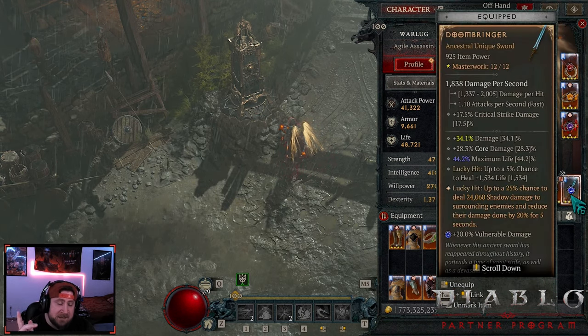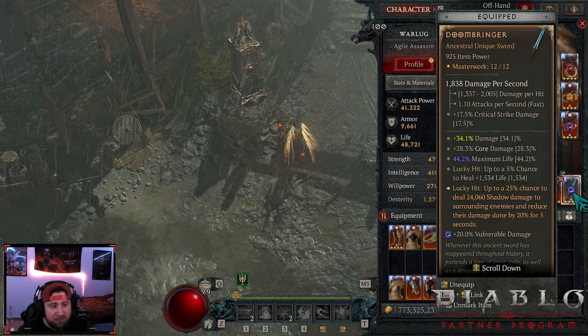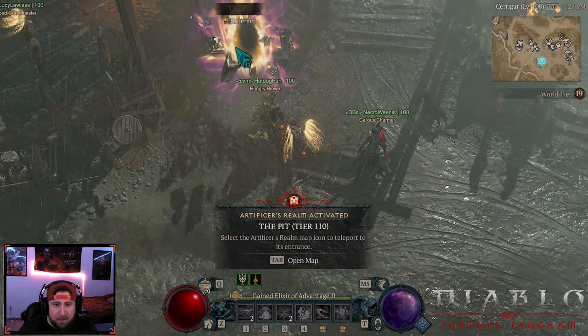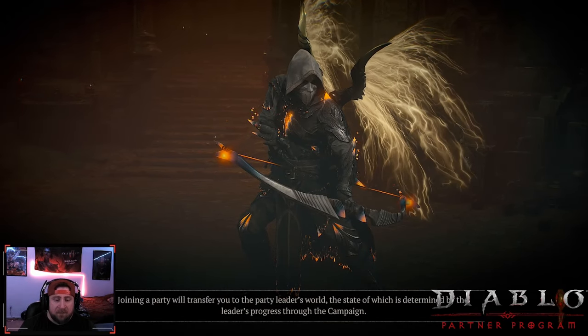We are going to do a Pit 110 and just kind of test this out and see how this feels. I'm Rogue because we are playing Heartseeker, so this is going to be fun to see the lucky hit explosion damage and just see how it goes. We're going to do a 110, go ahead and get our pot on, and we are going to rock.